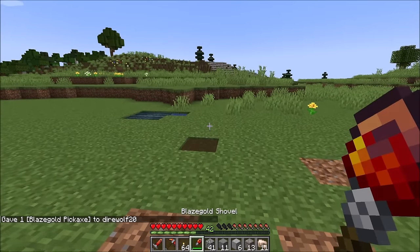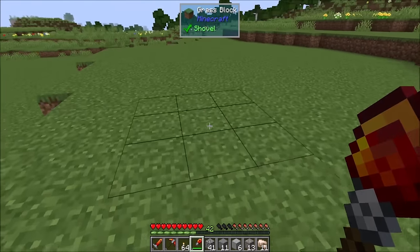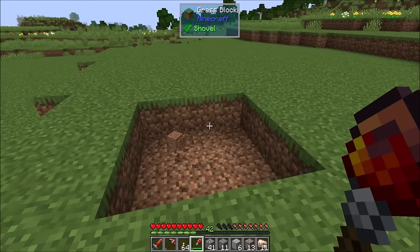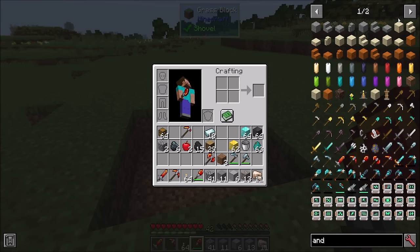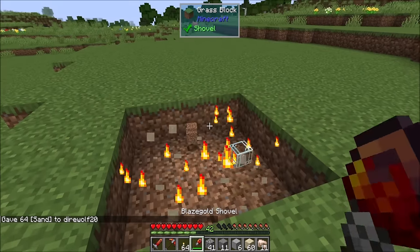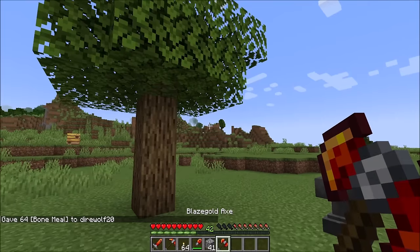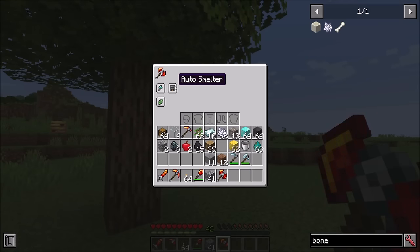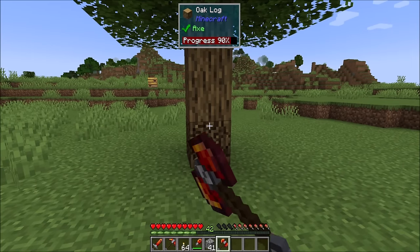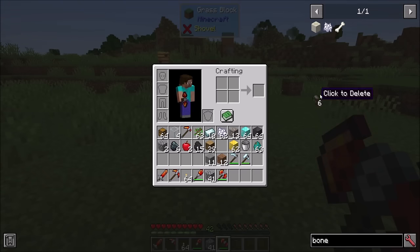For the shovel, the same deal applies — you've got the same abilities as before: Lawnmower and Skysweeper, and now we also have Auto Smelter and Hammer. Hammer mode will shovel in a three by three area as expected, and Auto Smelter will do exactly what you'd expect — make sand into glass. Again, at the cost of durability. How about the blaze gold axe? Auto Smelt, of course — can turn those oak logs straight into charcoal. Woohoo!